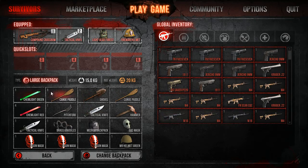Hey guys, what's going on? It's Trevor from T-Model here. Today I'm going to show you a quick little trick with the global inventory at the main menu.